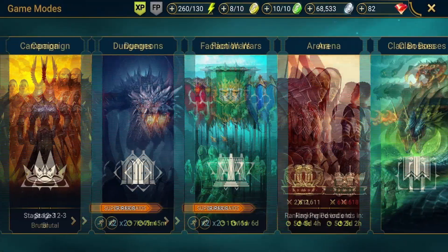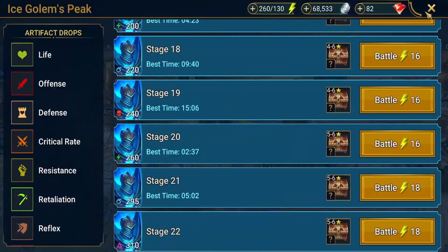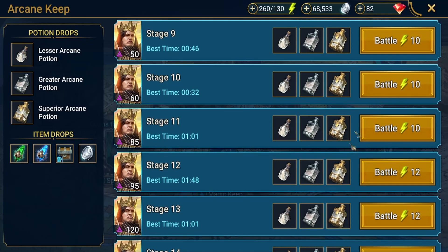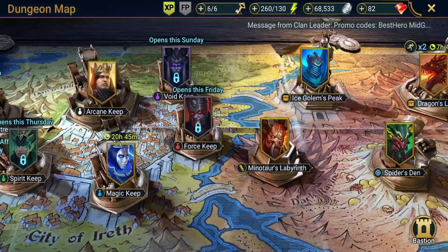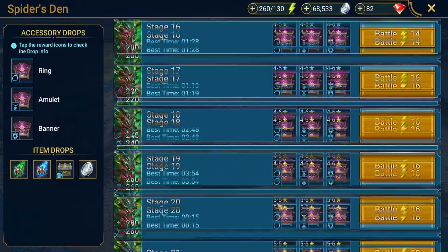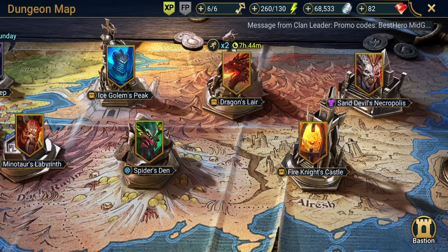From dungeons, you can start getting ancient shards around stage 14 onwards. On my free-to-play account I'm getting some ancient shards around stage 10 to 12 every so often. You can get ancient shards from all four dungeon types. You'll want to aim for stage 20 and above, but from stage 14 to 16 onwards you can start getting ancient shards whilst also getting gear.